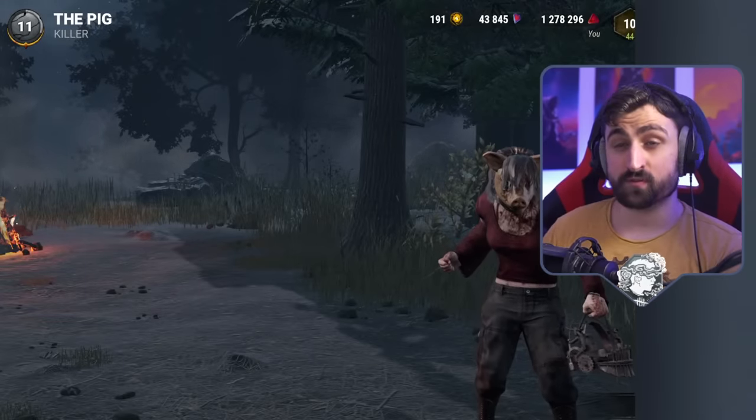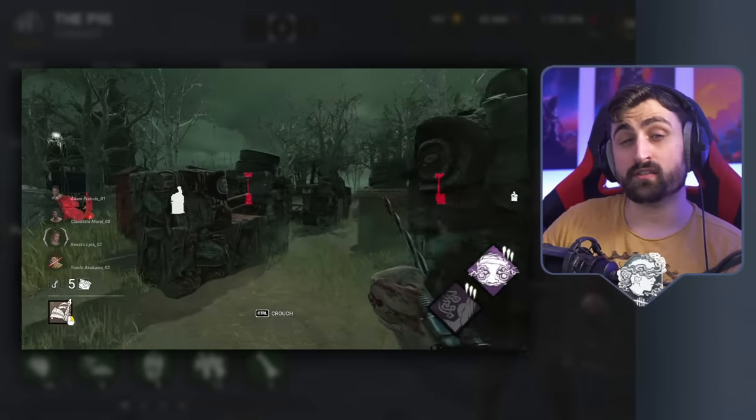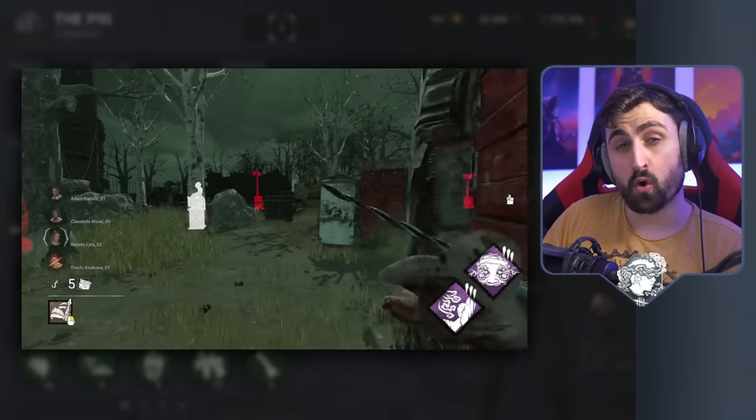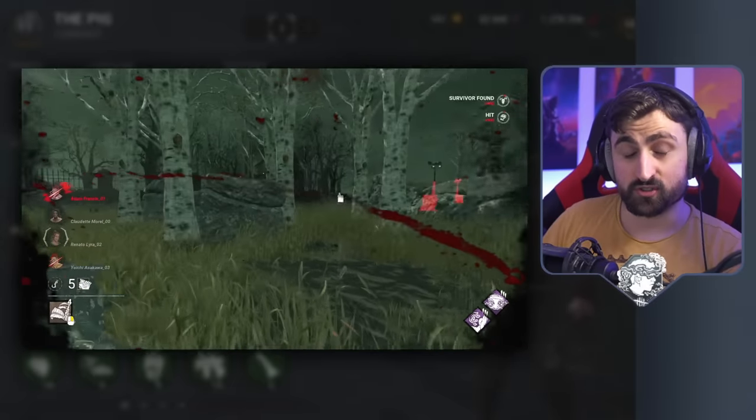You can figure out the location of individual survivors with this fairly quickly, which makes it a really nice tool. One common use of Whispers is on Pig along with Monitor and Abuse. With this combo, you can wait until Whispers lights up, crouch, and since you have a small terror radius, they don't ever get to hear you approaching.